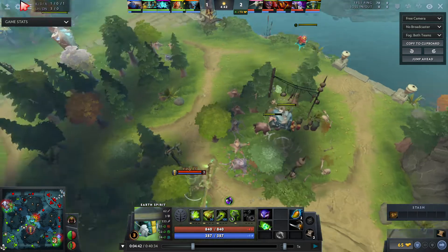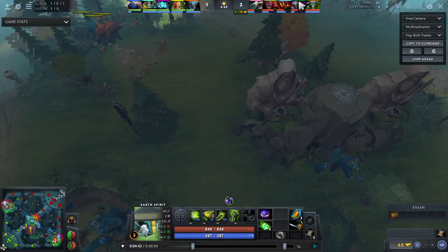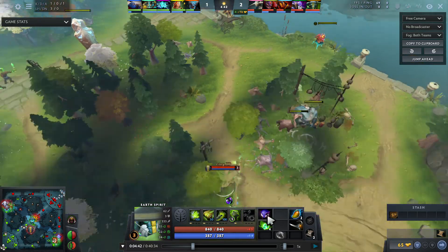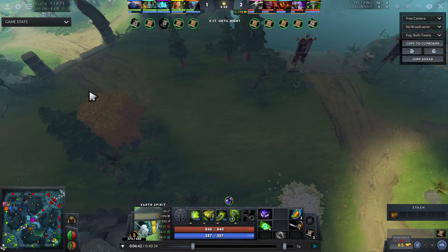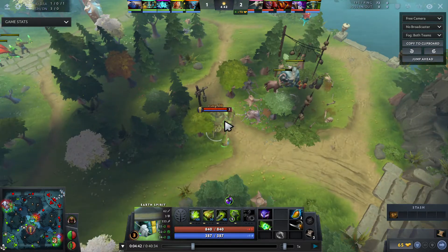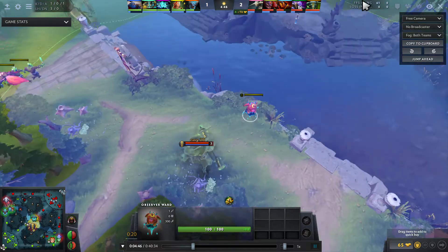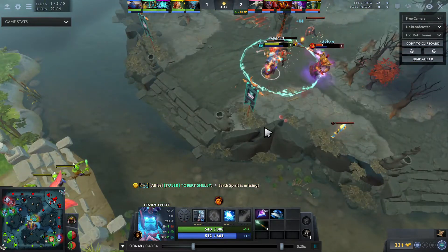I do actually smoke — I should have smoked way back near our own base and walked behind like this. What I actually do is smoke behind the tower. I realize Storm isn't reacting to me walking all the way here, so I roll over without even needing the smoke. With the smoke he doesn't see me approaching from behind despite a ward being there. Ember gets a really good root on him under the tower and this is basically a free kill — Storm isn't even level six yet.